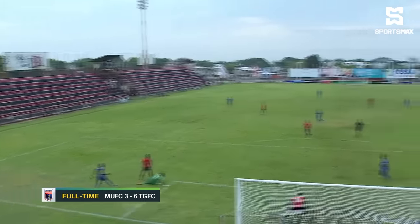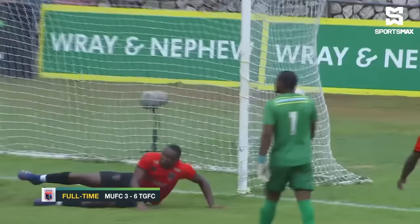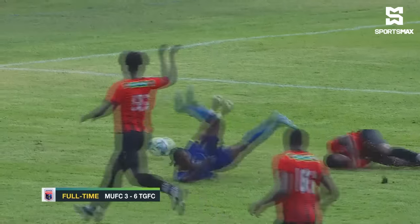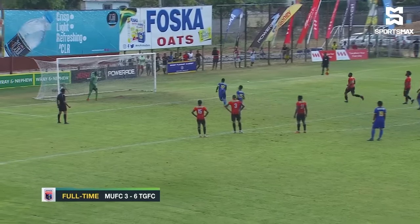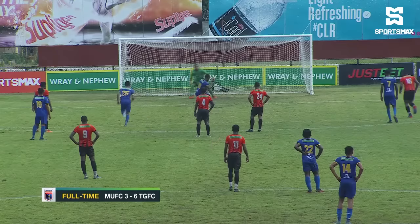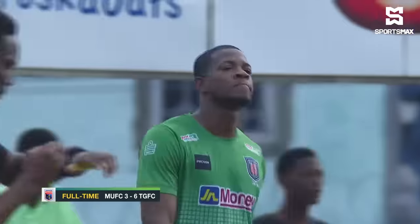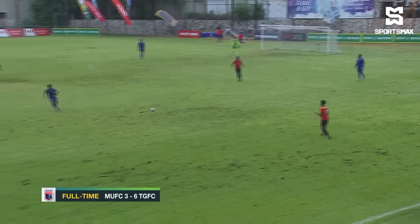Both teams showed real signs of poor defending in that first half. Tivoli were guilty on that occasion — Jason Wright slotting it away. It was Daniel Hardy's effort that nudged it away from Shaquille Jones, and Wright slotted it past Richard Brown. It was 2-1 at that point. Then Jason Wright put it beyond Nicholas Clark, who went the wrong way — that coming after 54 minutes — and My Lines were all square at two apiece.